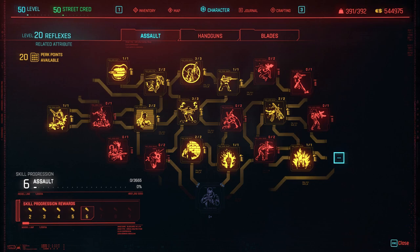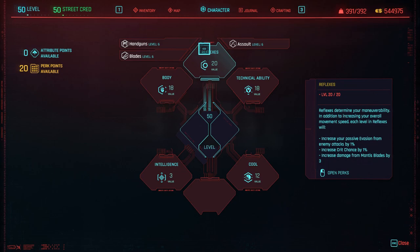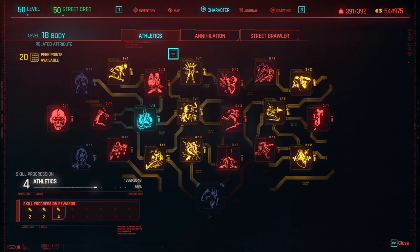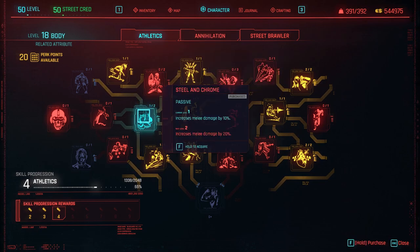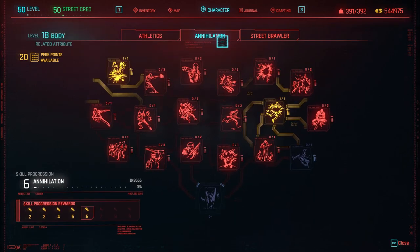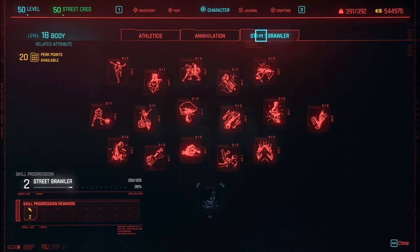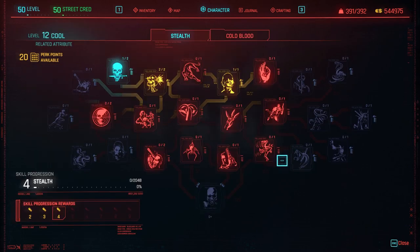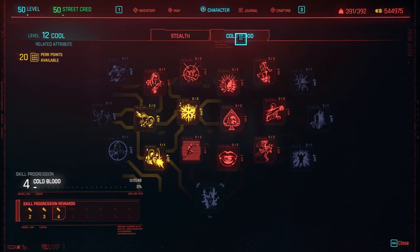Let's take a look at the skill trees. This is what I put into Assault, as you can see. This is the distribution of points, and this is what I put into Athletics. And this one — annihilation — was by mistake, by the way.